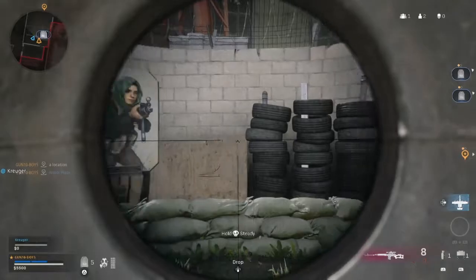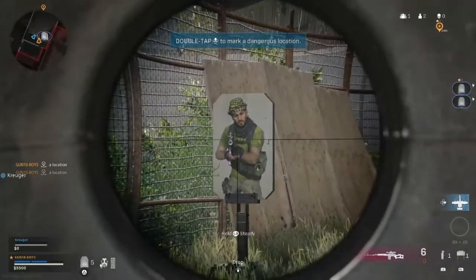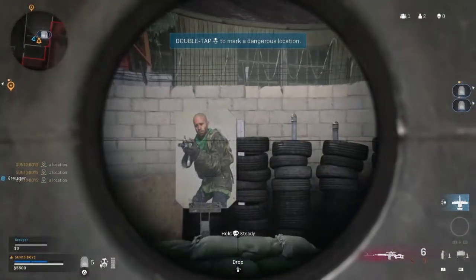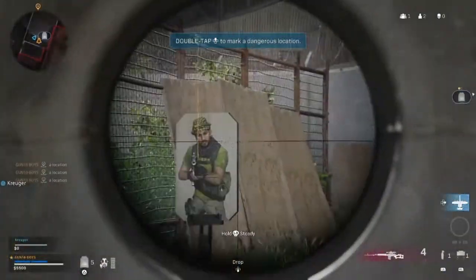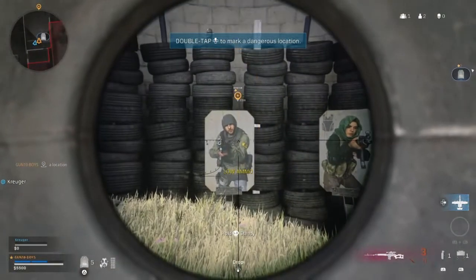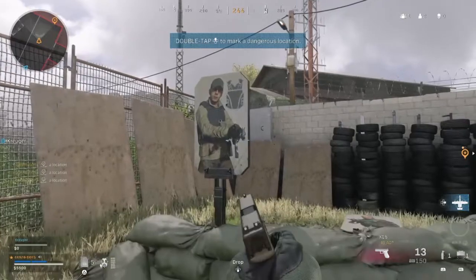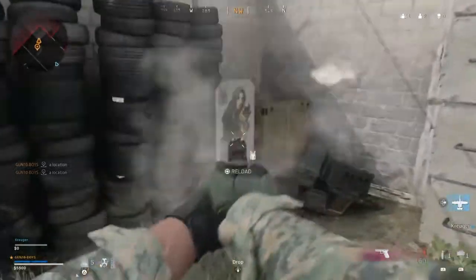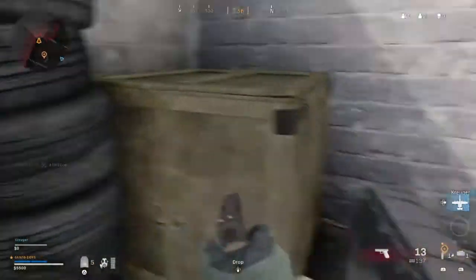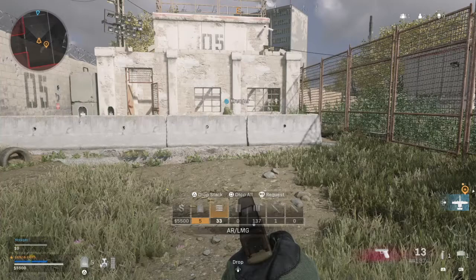You can ping hostile areas for your team. Ping the targets that are hostile. Nicely done. Mark the targets for your teammates — I'm trying to, it just says moving. You can drop items in your inventory to your team. This is called teamwork. Be careful with teamwork — you might win. Proper job, well done.